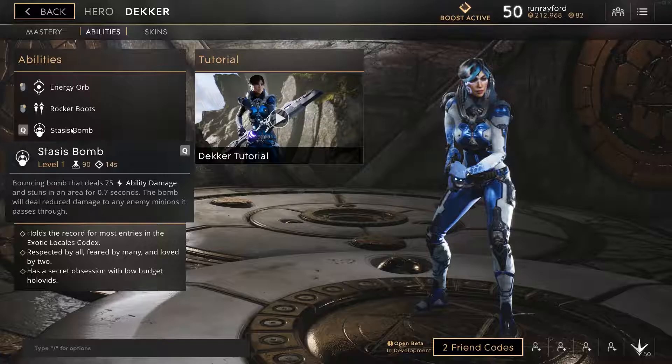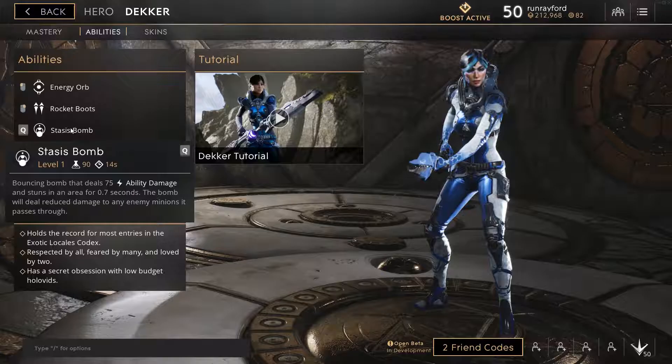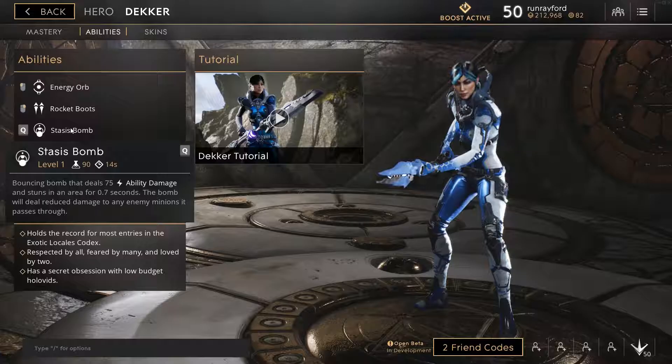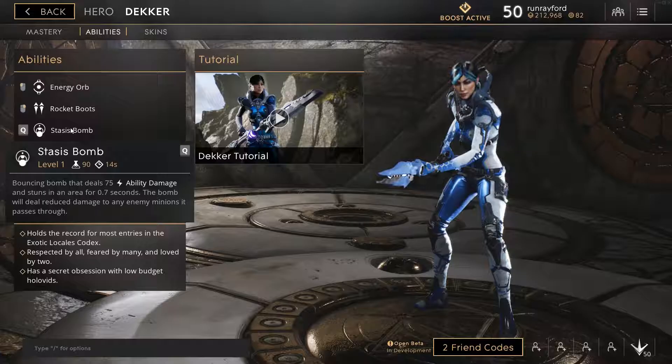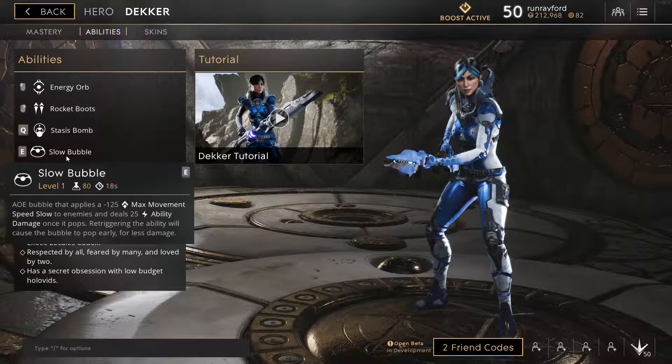Then she has her Q, which is Stasis Bomb. It's a bouncing bomb that deals ability damage and stuns in an area for 0.7 seconds. The bomb deals reduced damage to any enemy minions it passes through. One thing to note is this doesn't just affect one hero — if two enemy heroes are close enough, it will stun both of them. I've actually got a clip to showcase where I stun two enemies twice. It's awesome, so much fun. And again, it bounces, plus you can get some range on it.